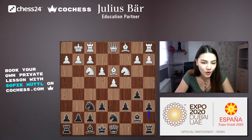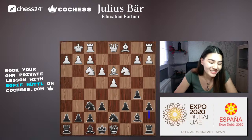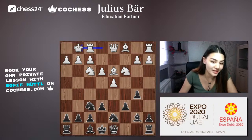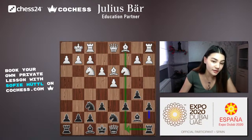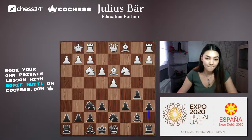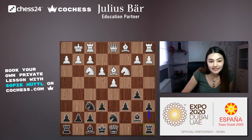The idea behind a6 is to play c5. The reason you can't play c5 straight away is explained by this: you'd want to put your rook on c8, an active square controlling the entire file, rather than a7. So a6 prepares c5, which challenges white's central control.